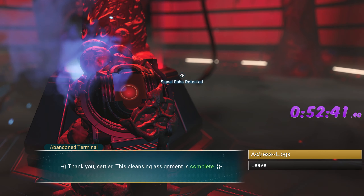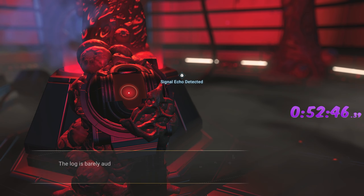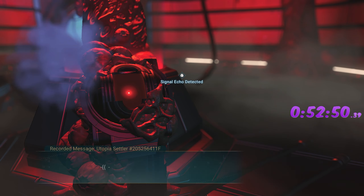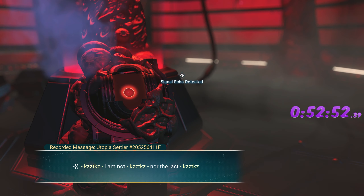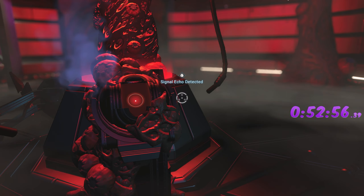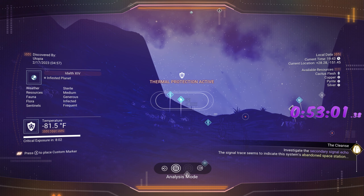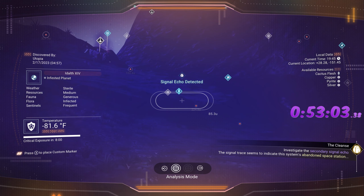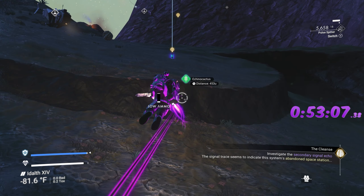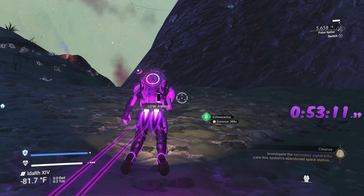Restore facility power — done and done. Skipping through this because we're doing a speed run. This is going to tell us we need to go to the space station — there's a signal coming from there. But while we're here, we need to get our cactus. Where is it? Pulpy roots... cactus is quicker — yes, it's right over here. We don't need to be at a base to use the nutrient processor; we just need all the materials.